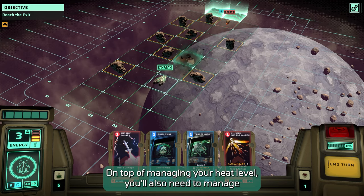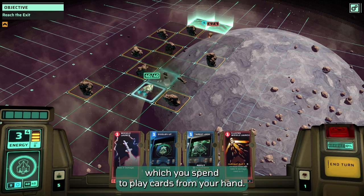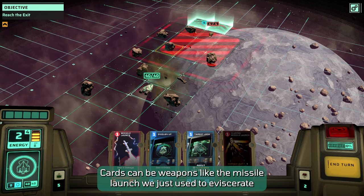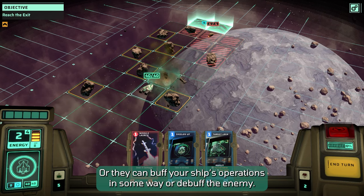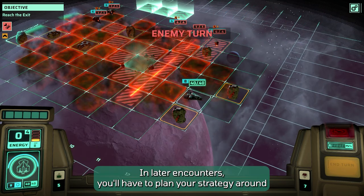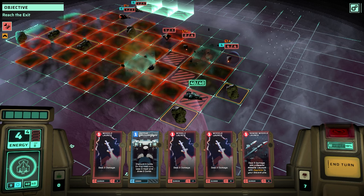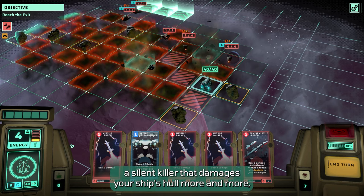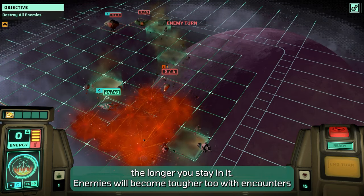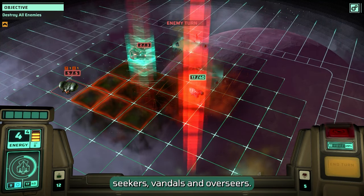Each time you move in Earthless, your ship will generate heat. If you hit your maximum heat level, your ship won't be able to move again until you use a card to vent heat, or lose one heat level at the end of your turn. On top of managing your heat level, you'll also need to manage your available energy. Normally, you'll start a turn with 4 energy, which you spend to play cards from your hand. Cards can be weapons, like the missile launch we just used, or they can buff your ship's operations in some way, or debuff the enemy. In later encounters, you'll have to plan your strategy around environmental hazards like contamination — a silent killer that damages your ship's hull more and more the longer you stay in it. Enemies will become tougher too, with encounters introducing new enemy unit types such as Lusk Seekers, Vandals, and Overseers.